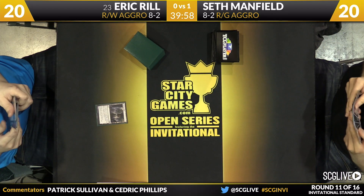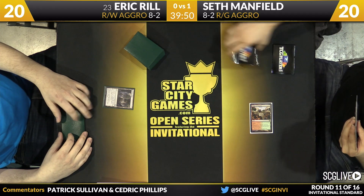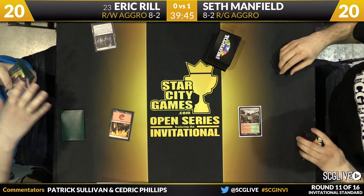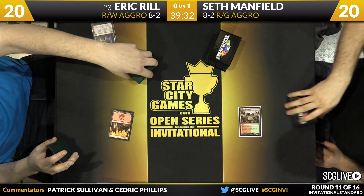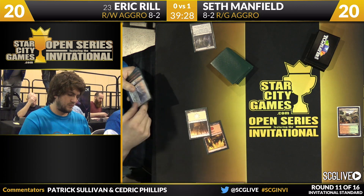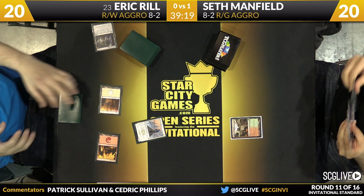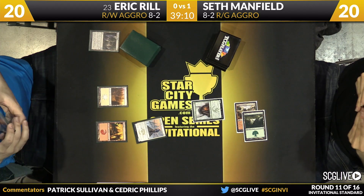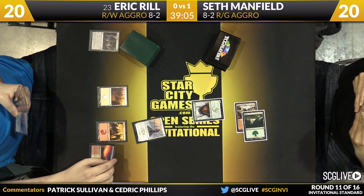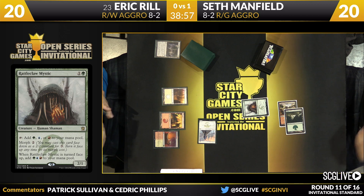Evolving Wilds is how Eric will start game number two. Here's a Temple of Abandon. Seth plays a Forest and a Rattleclaw Mystic for a little acceleration — that's why the Arc Lightnings were expected to come in. The Seeker comes into the red zone. Seth might say that if Eric is going to play a spell in combat, it's probably a removal spell — Lightning Strike to the face. The Lightning Strike would have just gone on the Rattleclaw Mystic anyway. Consider me surprised — Seth thought about it, made the block, and seems okay with the exchange.